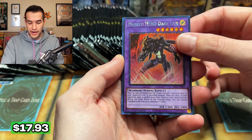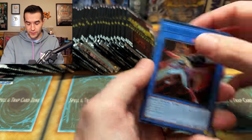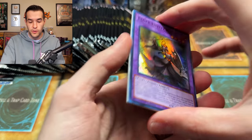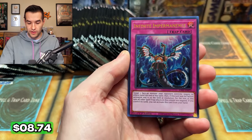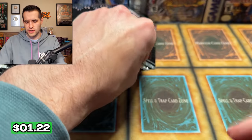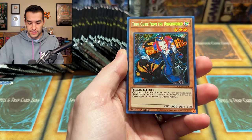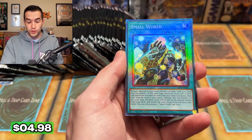There's a Platinum Dark Law. Pot of Desires. There does need to be some value in the cards opening-wise. I feel like Rarity Collection every year will have value — it's the other sets they're reprinting that I'm worried about. They did all older cards, it might be okay. Triple Tactics Talent is in here. We have Infinite Impermanence — Selene, that's a good reprint. Baron de Fleur is nice — Baron's in here. We got the Secret Tour Guide, Unicorn, and a Small World Ultimate Rare. Look at that thing — I love the texture on this.